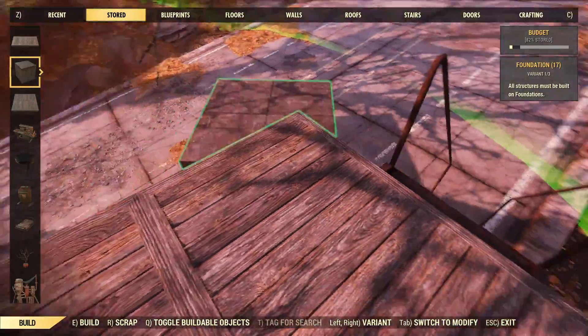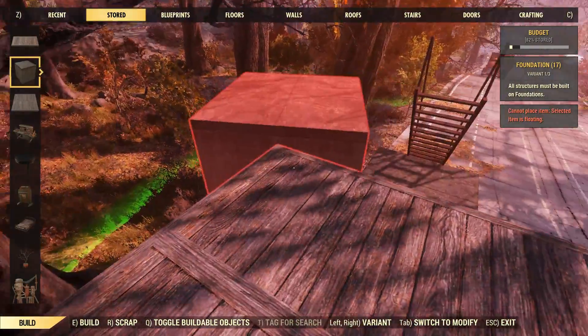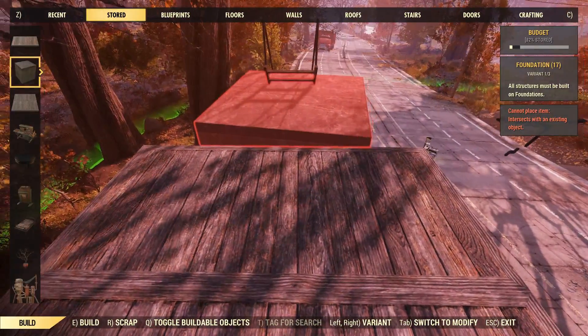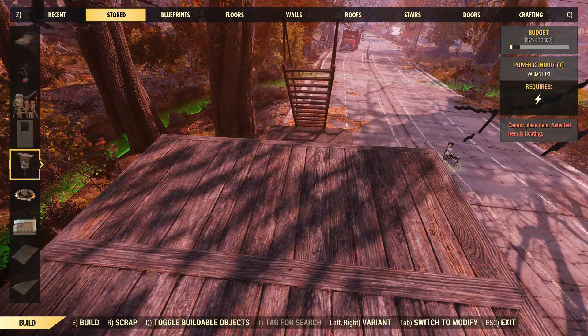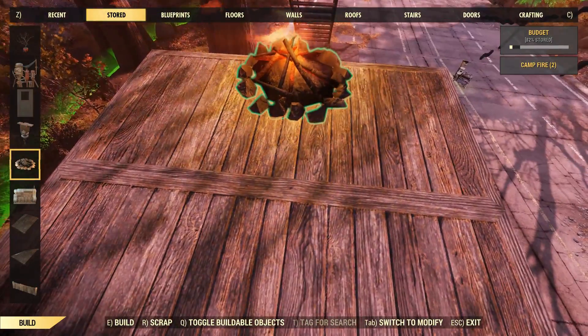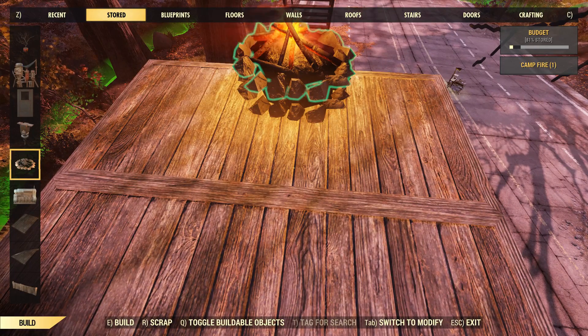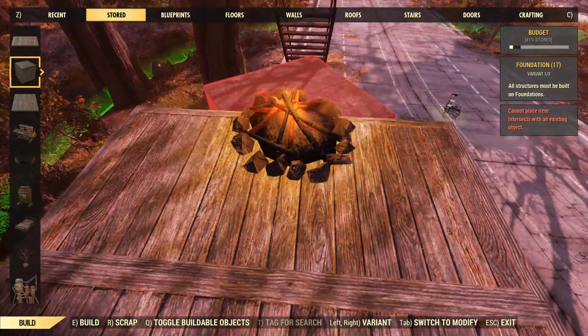So you put down a ladder here so it can snap, and then you put down two half ceilings — for some reason he said you need half ceilings. I haven't tested it anywhere beyond that. Then grab a campfire real quick and place a campfire right on the edge in the middle of this floor. And then we'll go back up to my foundation and it should snap.